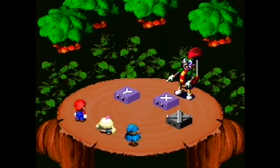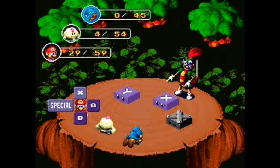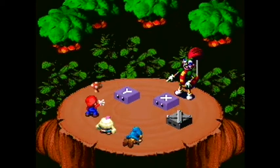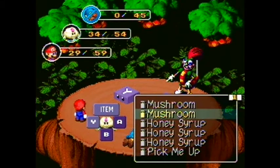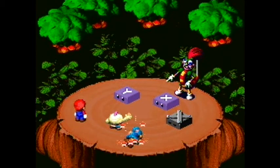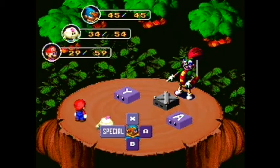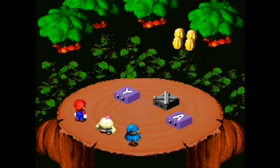I have Mallow as your healer like I said. Bowyer put Gino down — Geno died. That's okay, because when characters die in this game it's really not a huge deal. I should have Mario heal Mallow and have Mallow pick up Geno with the pick-me-up. In this game, having your characters die isn't really a huge deal, because even if they do die they still get the experience after the battle. After the battle they come back to life with just one HP. So it's a lot better than, say, Earthbound, where when somebody dies you're pretty much screwed.